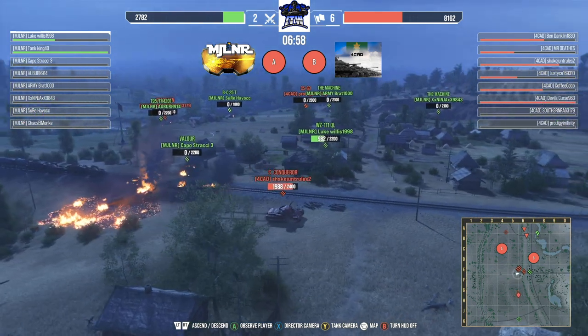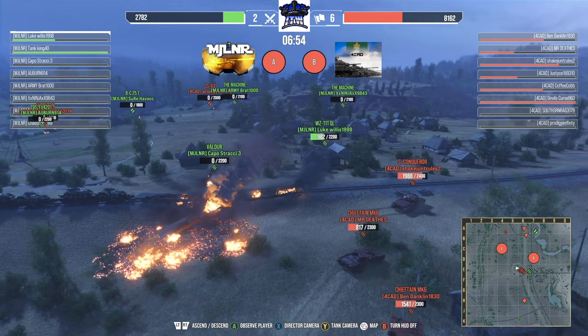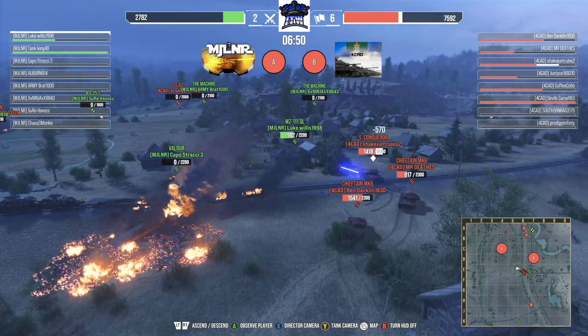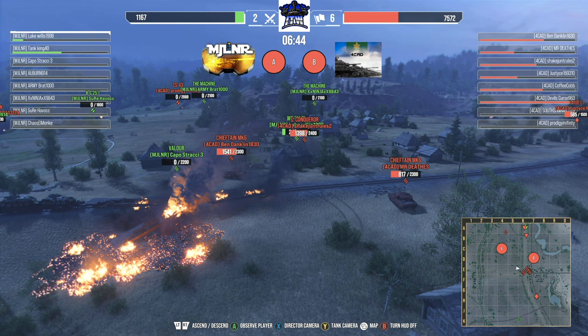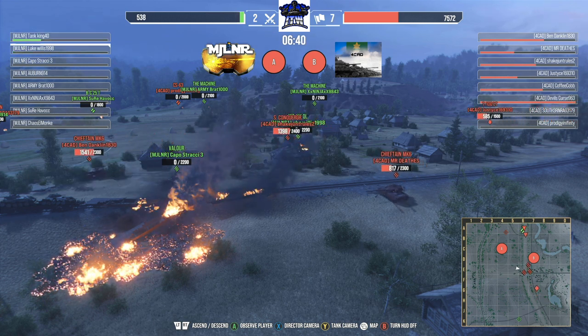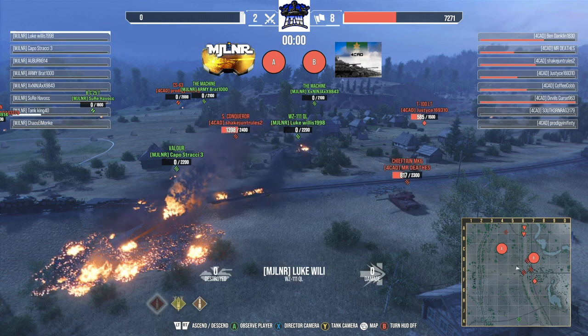It doesn't help that Mjolnir made that heavy right side push straight into 4CAD's line of sight. With the CS-63 camped up there it was just an early warning system. I've seen a lot of teams take a CS on this map and go right up into that A0 corner because it gets there so fast and has a great line of sight down that entire side of the map. It definitely makes a big difference.